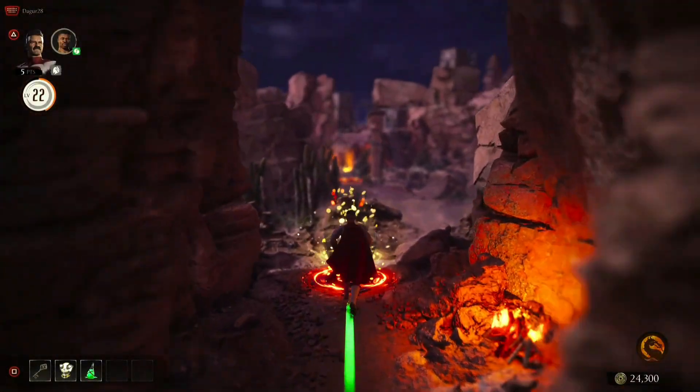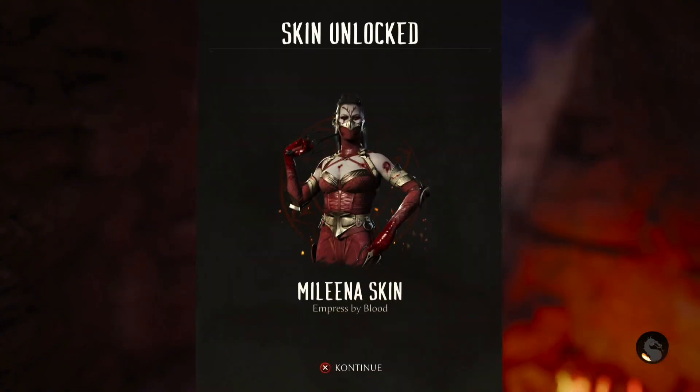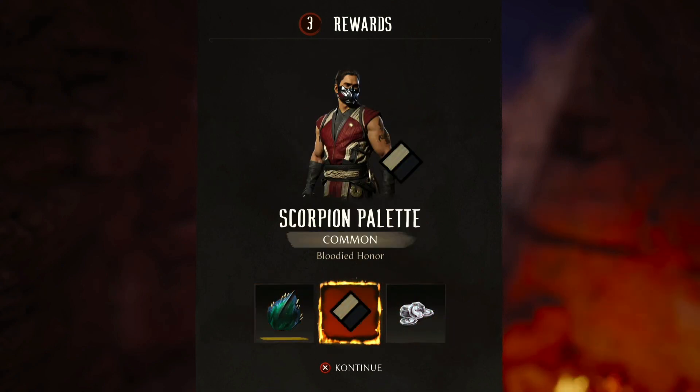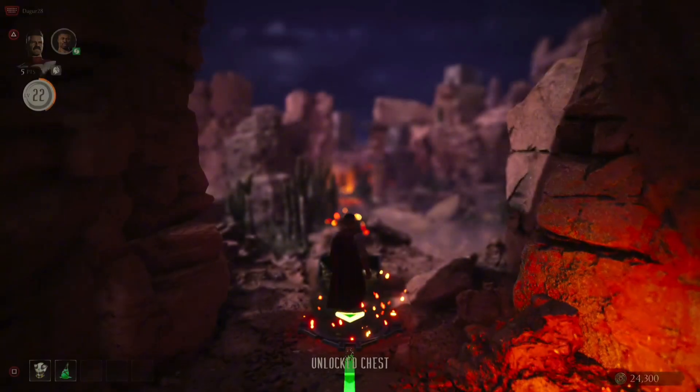You get this chest but you have to use a key, which is interesting — I did not expect that. You get the Melina skin, a Scorpion palette relic, and 500 seasonal credits. See y'all later, goodbye!